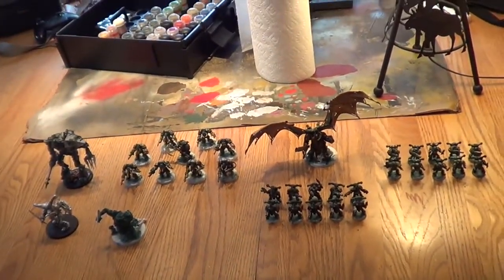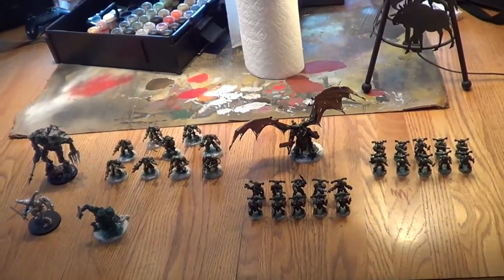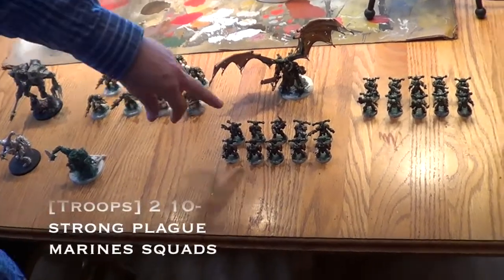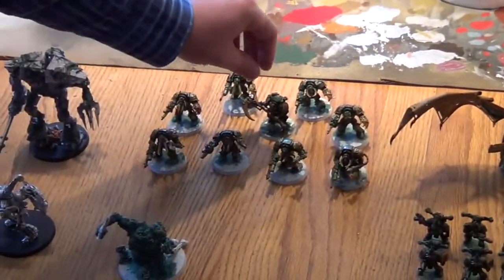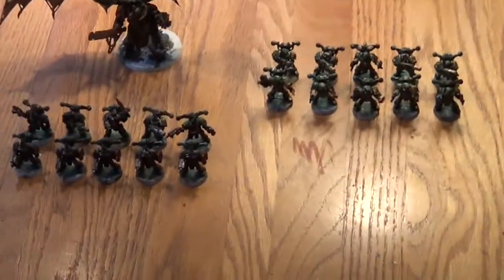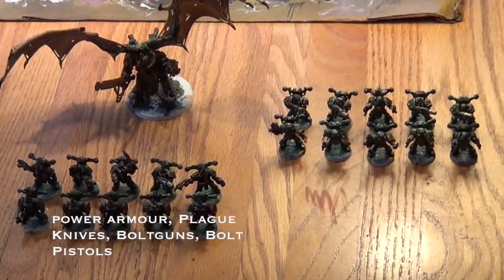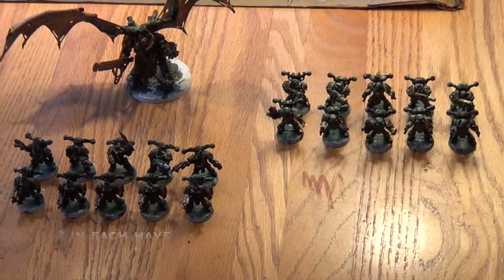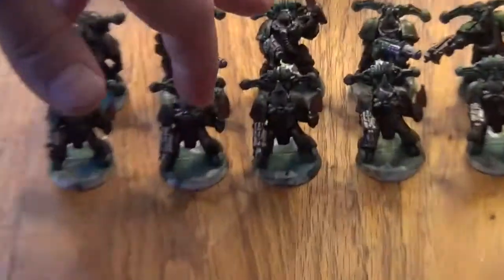This is a 1500 point list, by the way. The Demon Prince is very expensive with the Black Mace — he's like 300-something points. For troops, I have two squads of 10 Plague Marines. Since Typhus is in HQ, Plague Marines count as troops. The basic loadout is they all have plague knives and bolt guns — I think they come with bolt pistols too. Two guys in each squad have melta guns, and both squads are kitted out the same. The champion has a plague sword in each squad.